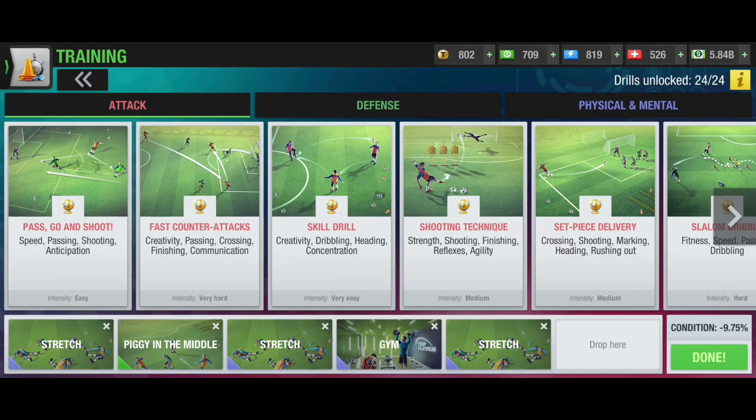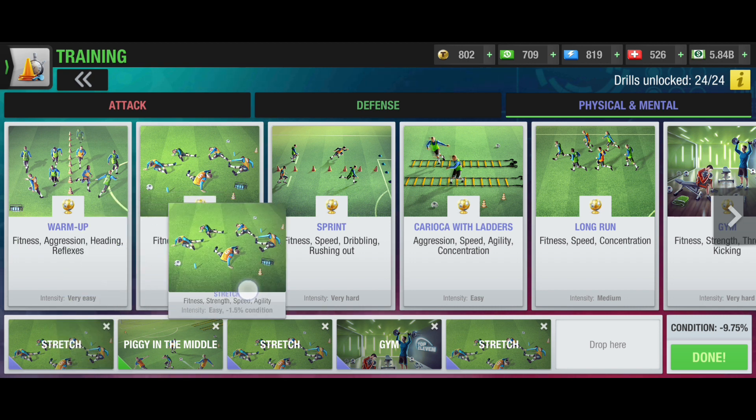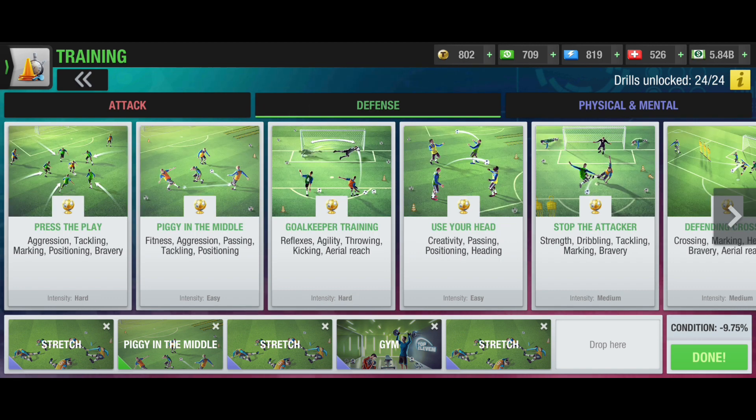I'm going to increase the player's fitness and strength only, as they are very low. Others are very good but let's not waste drills and condition — just specifically add these attributes. You can choose any attributes you want; I'm just giving you an example.